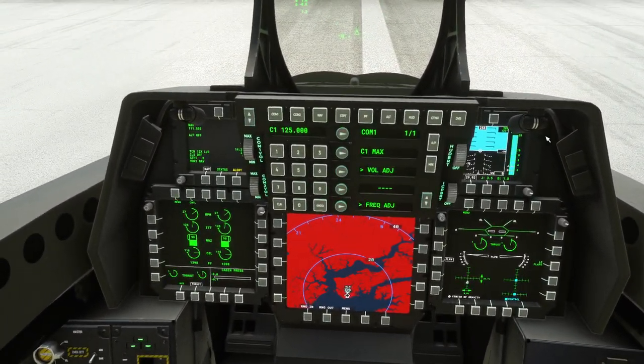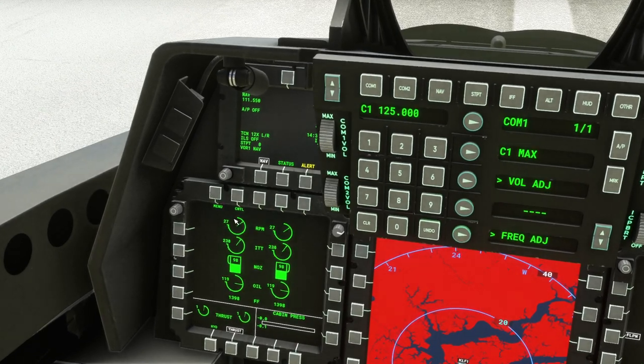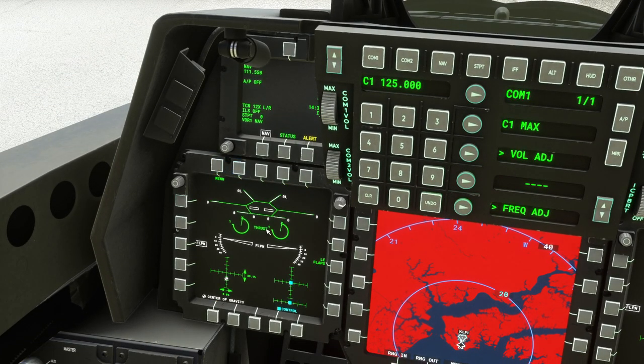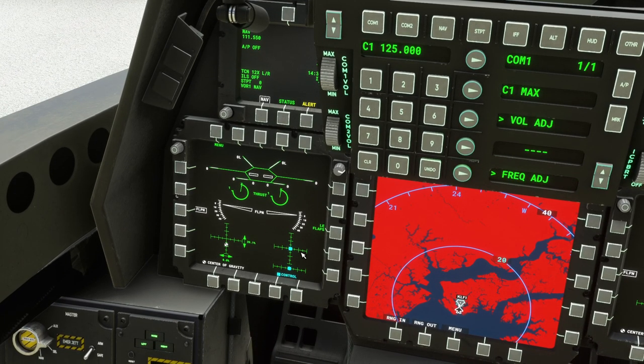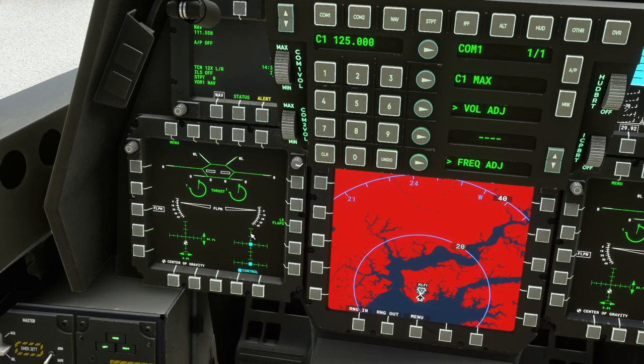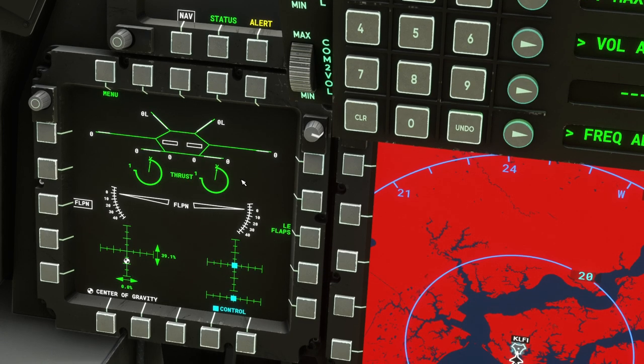Let's take a look at the cockpit first. We have multifunction displays that do a few things — we have the engine display there but we can change it. Interestingly, when the control surfaces weren't working, the flap indicators were basically spinning round and around. It's a good sign that we actually have control right now.